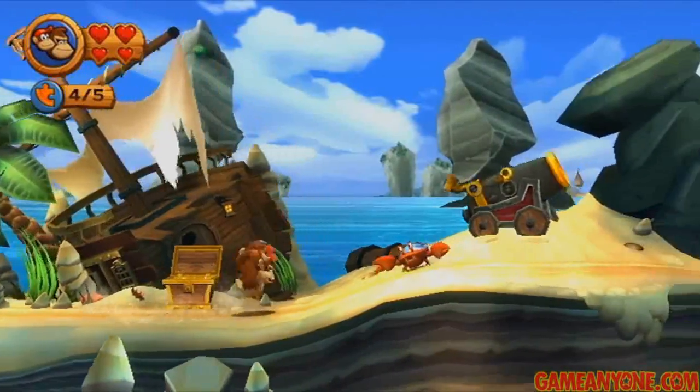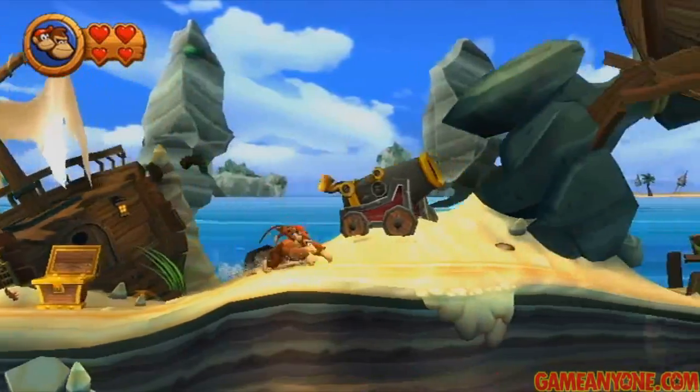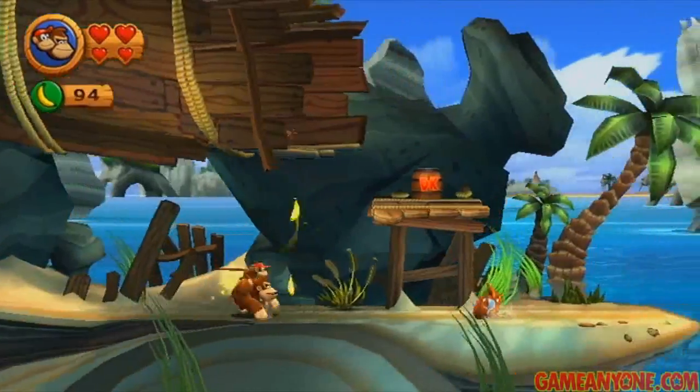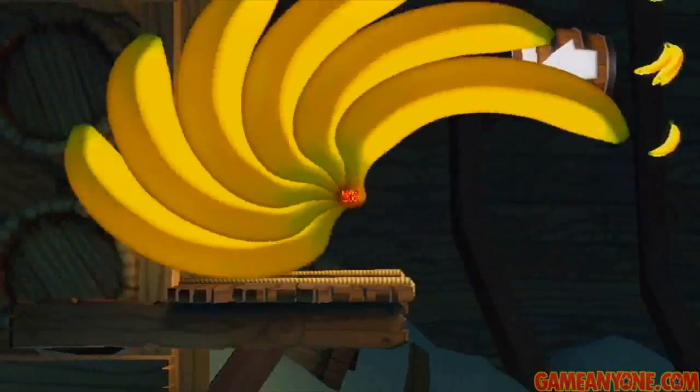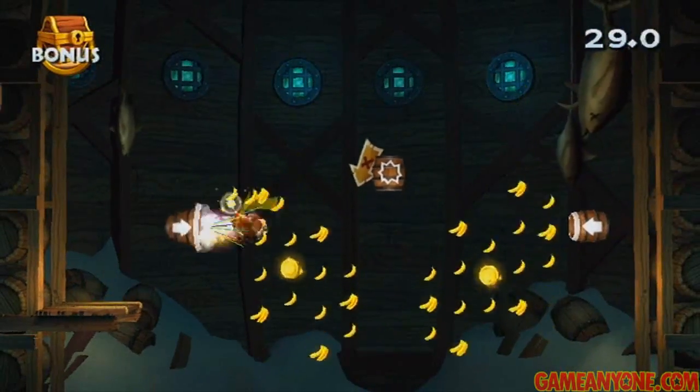We can open this treasure chest to get another puzzle piece — that's number four. And then right after that, you can see this cannon here in the background — pound in front of it and it'll fire and cause this thing to open up. Watch out for the crab that comes out of it though, just jump over it. And there's a bonus game here.